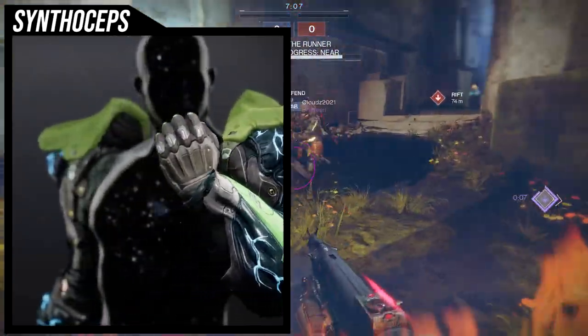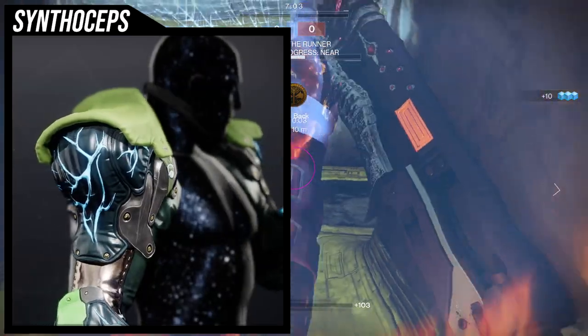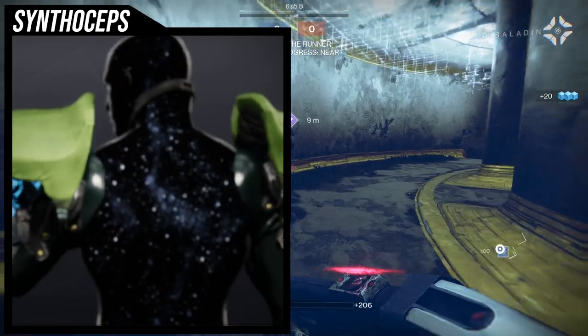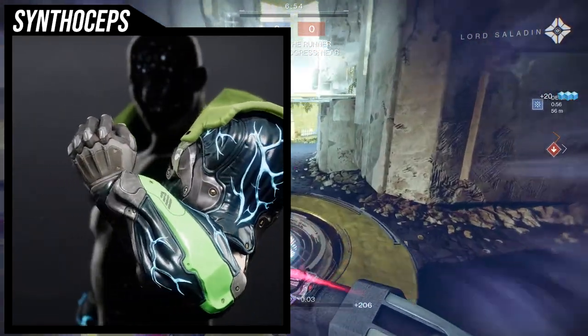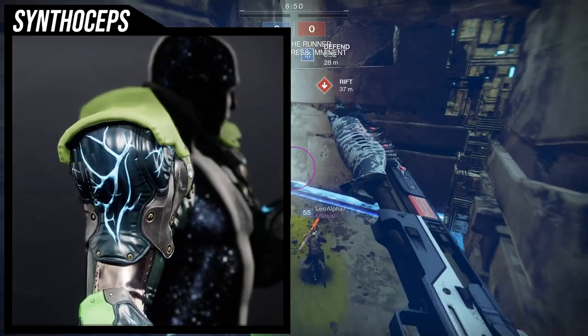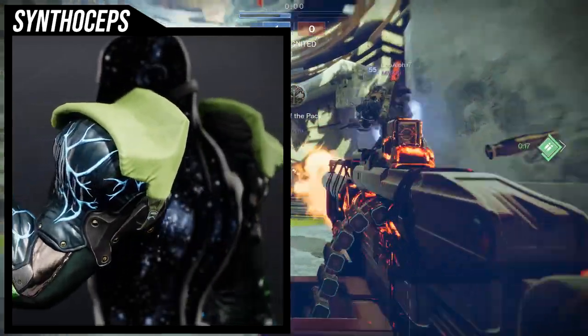So these are the Synthoceps — the base look of them. I really like them specifically because of the lightning on the forearms and on the shoulder pieces. But I also hate it because it doesn't shader that well sometimes, specifically the shoulder pads on top. Not only that, I think the shoulder pads are way too high. Personally, I just don't think that's really cool. And even one of the ornaments is even worse about it.